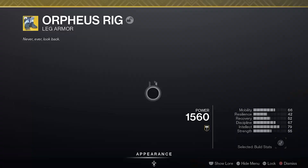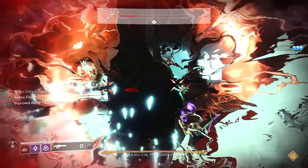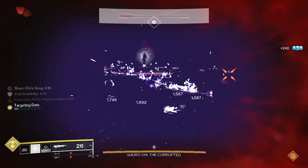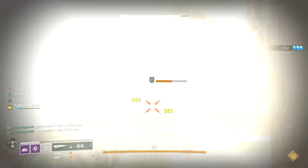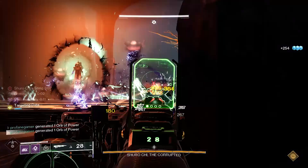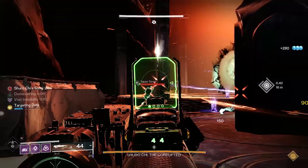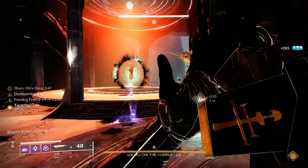We're also using the only acceptable exotic with this farm: the Orpheus Rig, which provides melee, grenade, and super energy for each tethered enemy, and can provide up to 50% of your super energy back. This will also provide you with Mobius Quiver, giving you an additional tether shot. With the combination of Orpheus Rig and the other aspects, mods, and fragments in this build, you'll see yourself getting at least two separate tethers off during each run. Considering it takes less than two minutes to run through Shurochi, offering you close to a hundred enemies each time, you'll have those crafted weapons leveled up in no time.